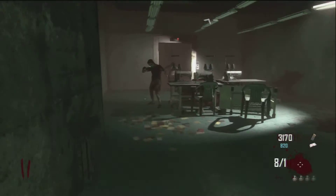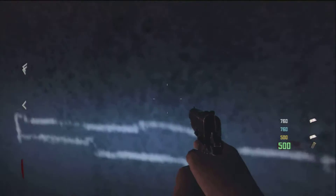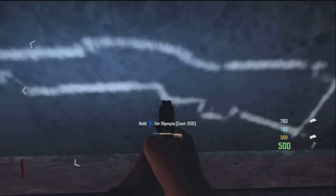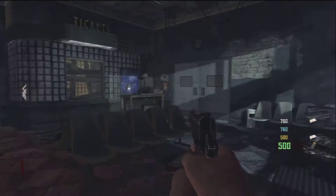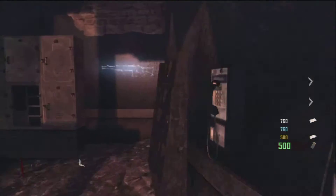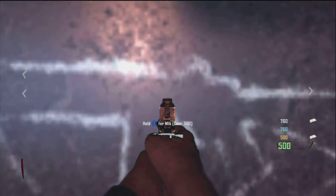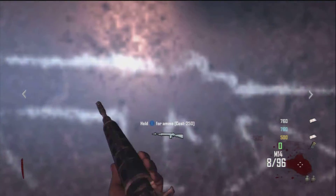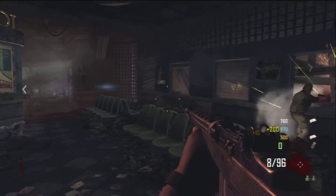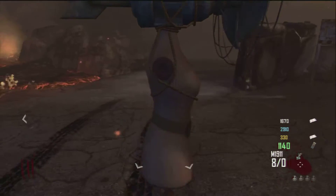Here are some other things I found in the game. They now show the picture of the gun for wall weapons. Here's the Olympia, and then the M14 will come up in a few seconds. I think that's pretty cool because if someone is new and they don't remember what the gun is called but they know what it looks like, this will give a little bit of help.